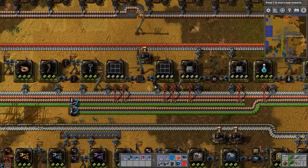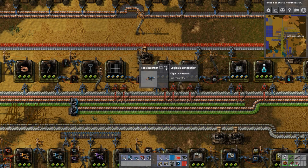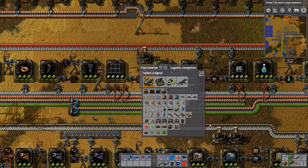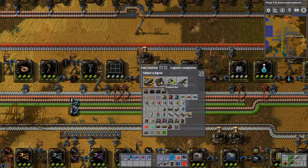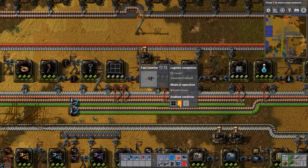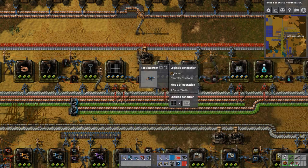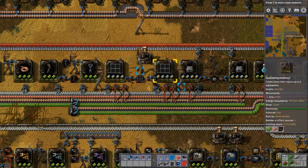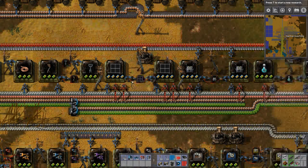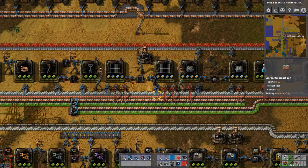They are linked to the chests, but you can equally link them to the logistics network instead, and say if there are solar panels less than 1k. That is linked with the logistics network, which means it looks in all the boxes in the entire factory — all the storage boxes as well as this box here. So that is how you would limit them.